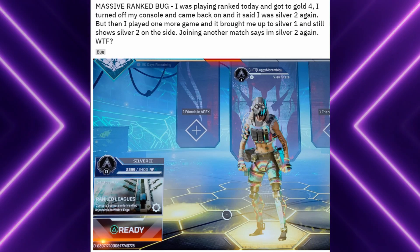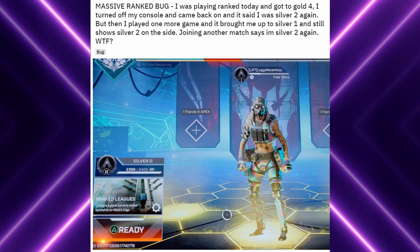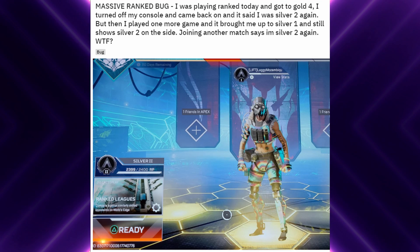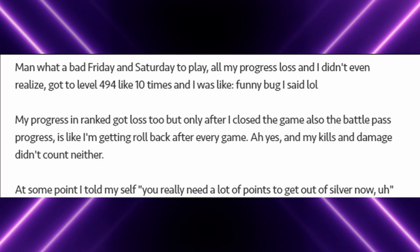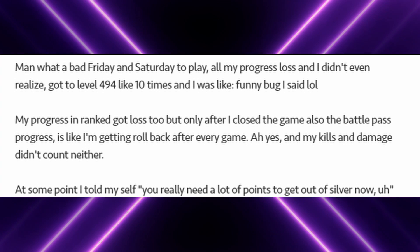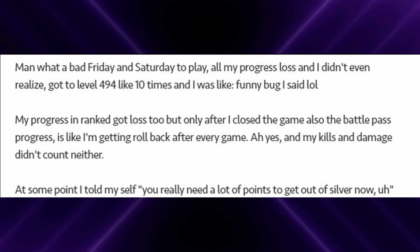Let's dive into the RP issue. Over the weekend there has been a massive Apex Legends bug resetting players' progress. As you can see here, this player reached Gold, but then when they quit or reset their game they were knocked down to Silver One and then back down to Silver Two, losing all the RP they had gained. It's not only an issue for ranked — a player was complaining that they reached level 494 ten different times, their battle pass progress got rolled back, and their kills and damage didn't count either.